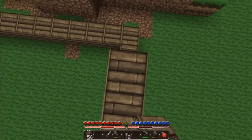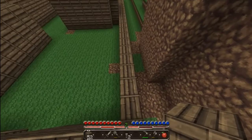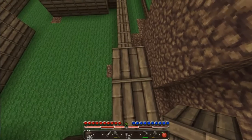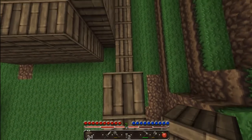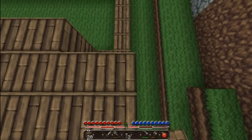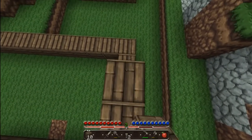FOV stands for Field of Vision. You can place blocks from a farther distance with it. Normally if you have your field of vision at the lowest, you have a certain distance of where you can place your blocks. I'll just go three because I don't want to waste too much wood — three is a good height for your ceiling.